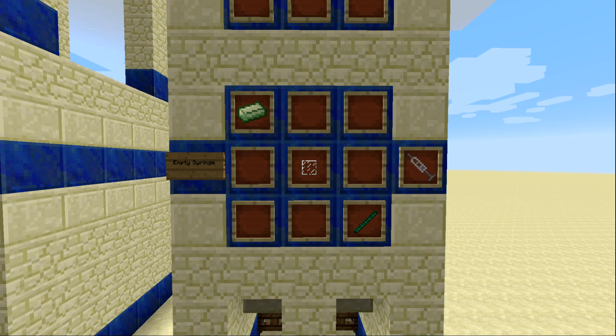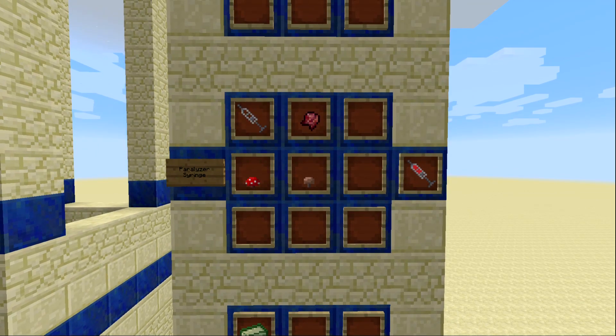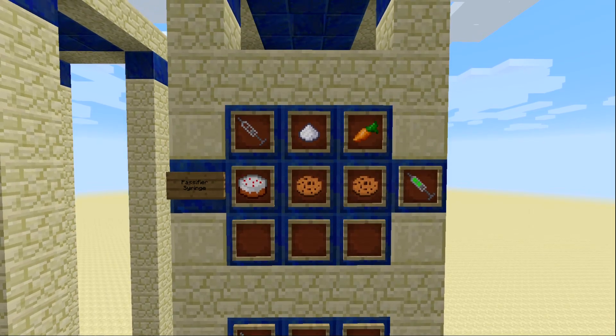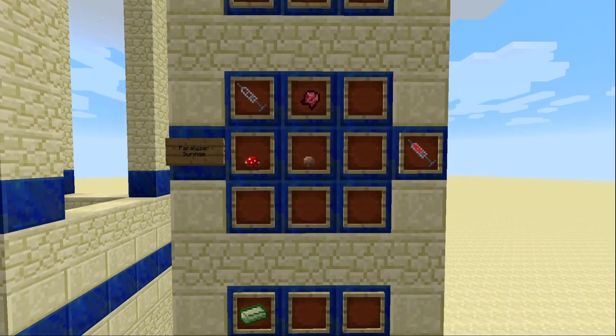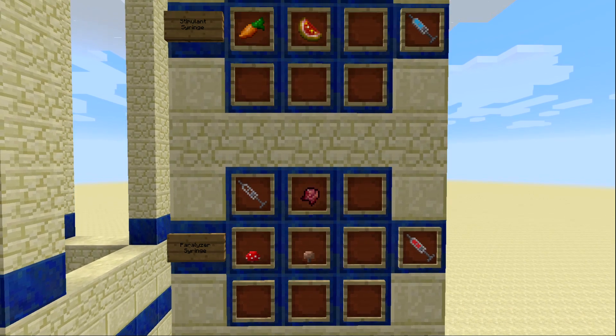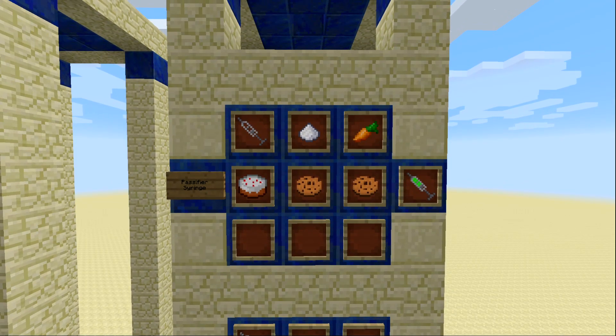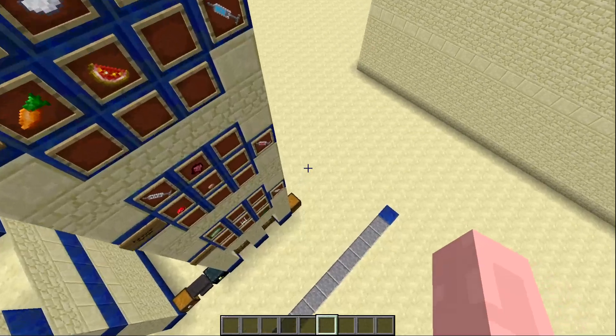The last items in episode one are the syringes. An empty syringe is made with a piece of glass, an Ender Infused Stick, and an Enhanced Ender Alloy ingot. You can fill it with three different solutions: the Paralyzing syringe, made with a fermented spider eye, a brown mushroom, and a red mushroom; the Stimulant, made with sugar, glistening melon, and a carrot; and the Pacifier, made with two cookies, a cake, a carrot, and sugar.